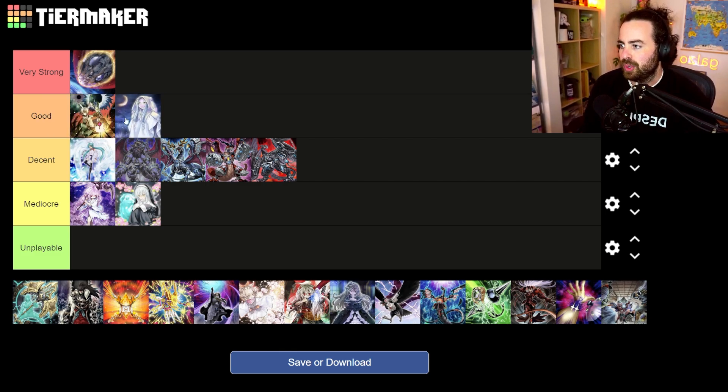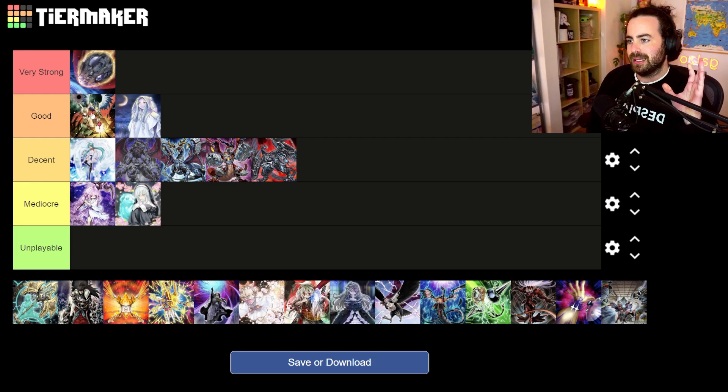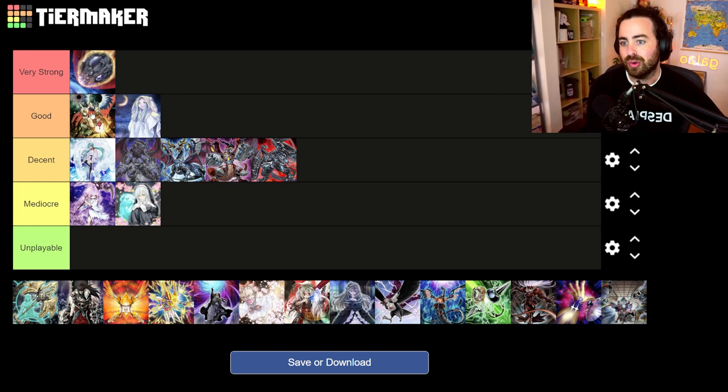Droll goes in the Good tier — above Moonlit Chill. It's not exceptional because of Arise-Heart, but it has very good utility versus Branded and Kashtira. Against Branded, if they start with Patchwork and add to hand before going for Aluber, Droll probably kills the combo. Against Kashtira, it's situational — hitting the Unicorn add lets them still use Theosis — but hitting the field spell or Terraforming is really devastating. It's solid against rogue decks like Runick too.